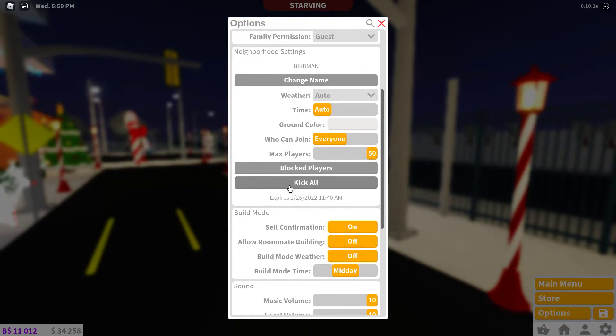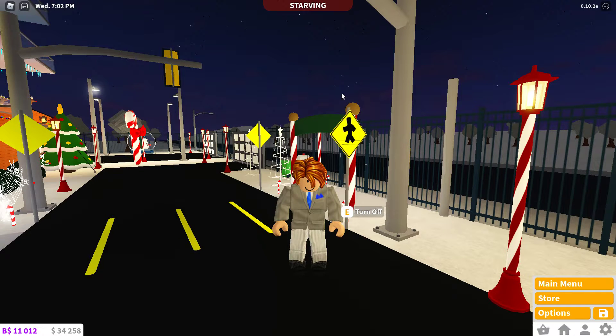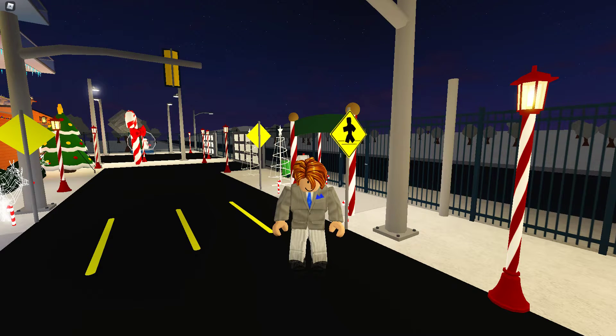The next thing I really like to use is Left Shift+P. This only works if you own a Blocksburg neighborhood and you're in it. Click Left Shift+P and then click W and hold onto it.